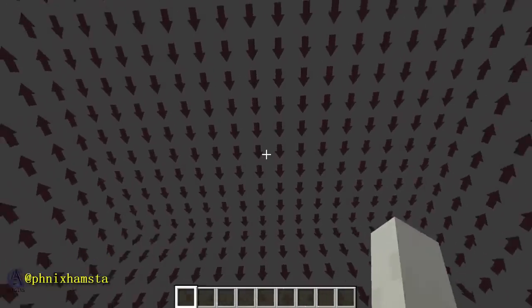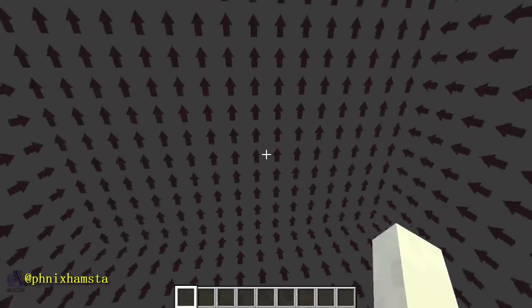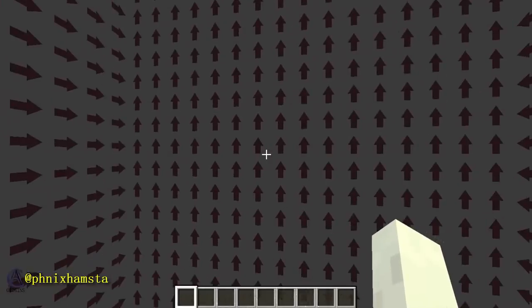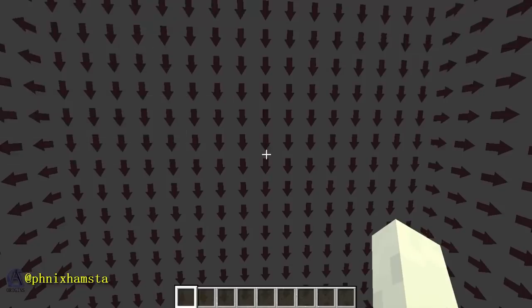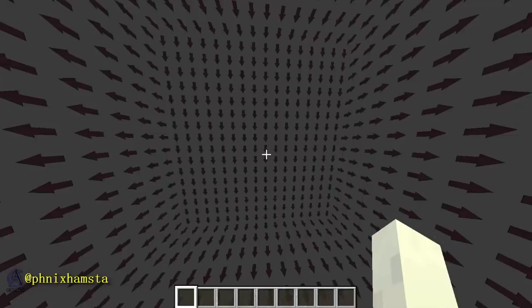So if I look up, you can see that the arrows are pointing completely down, and they will join like so. However, the ones on the sides will not — they do point towards one direction. So if I look, I think this is south, I will actually approach the end island to give you a more interesting aspect.